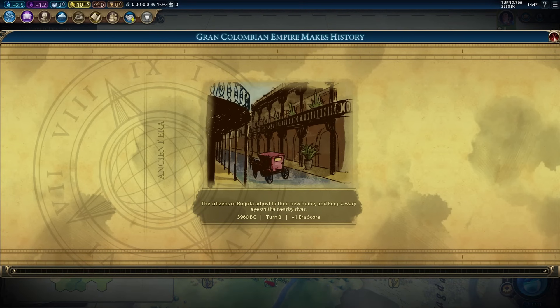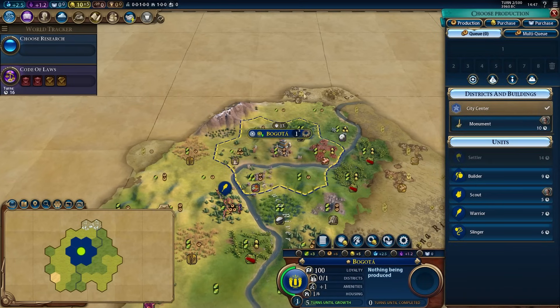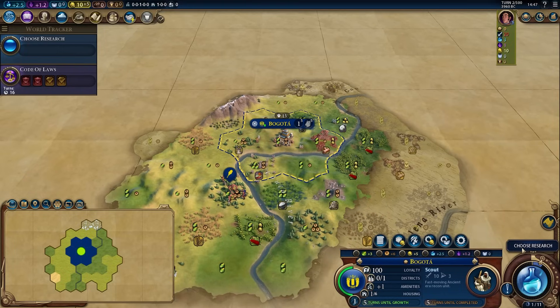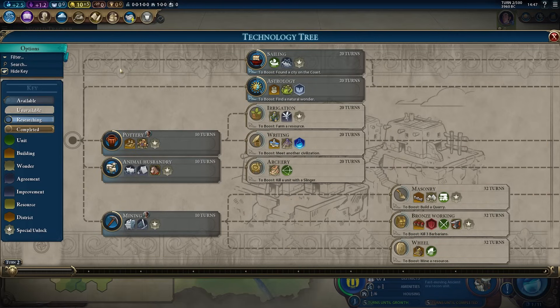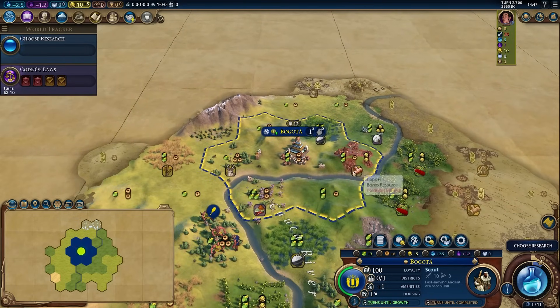If you're going for a tall game, your first choice of what to build is actually fairly standard. You usually want to get something in the region of two scouts — that's going to be standard across all games. Our opening technology really depends on what we plan to improve in the early game.